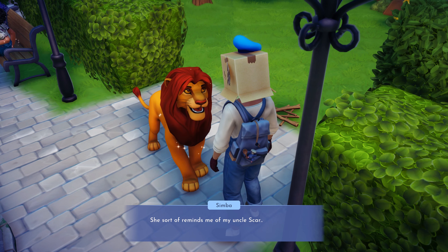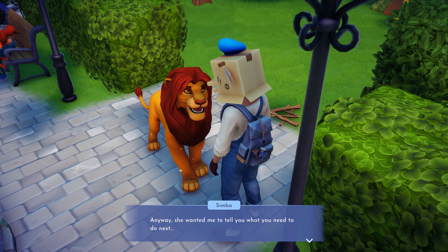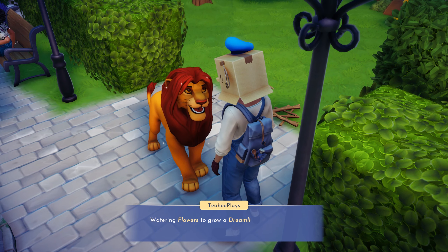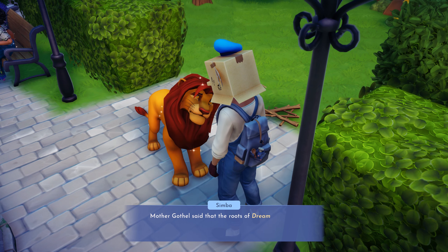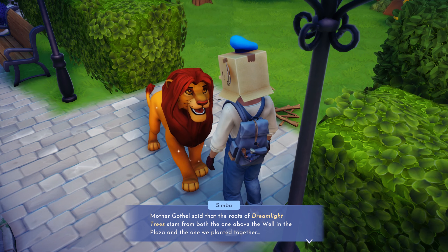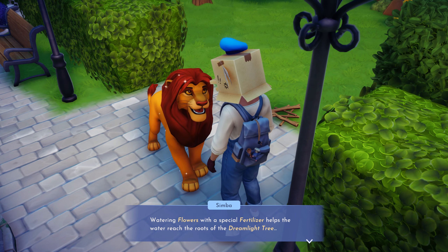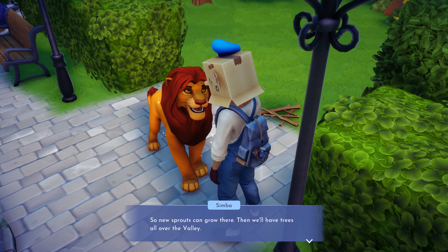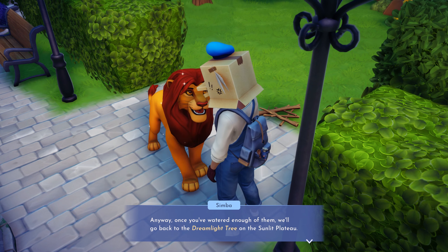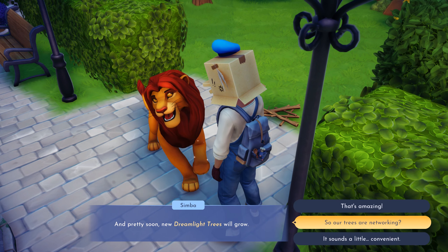She sort of reminds me of my uncle Scar, which means you should be careful around her. Anyway, she wanted to tell you what to do next: first choose the part of the valley where you want to grow a dream light tree, then water the flowers there. Watering flowers will grow the dream light tree. The roots stem from both the one above the well and in the plaza — they will span the whole valley.